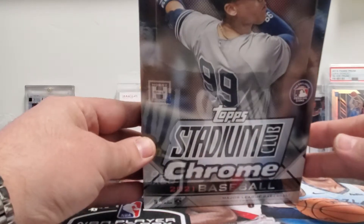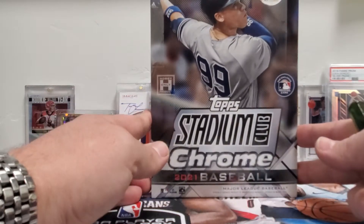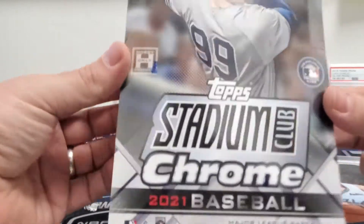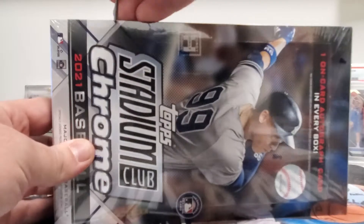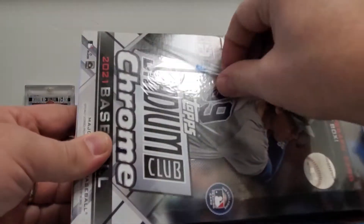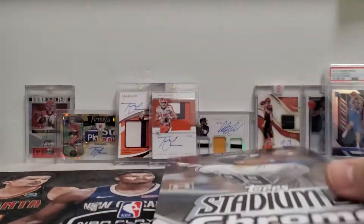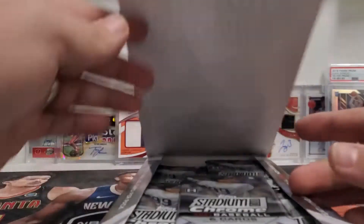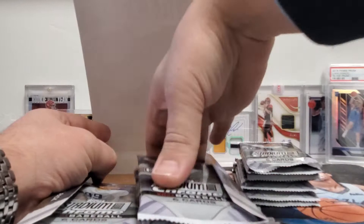We're doing a preview because we've had a customer buy three of these boxes and not get an auto — he opened one right in front of me. As you can see, it's one autograph per box. This is factory sealed; you can tell because of the little Topps logo right there, so nothing's been tampered with. I'm assuming it's our whole case that doesn't have autos. This is hobby only. You get 14 packs per box, six cards per pack, and the big sell on this is one on-card auto per box.